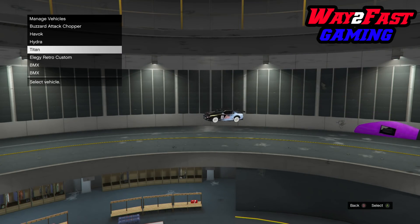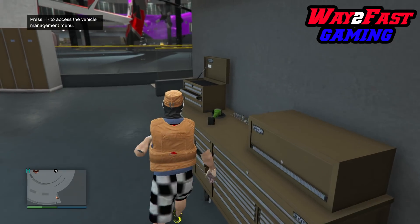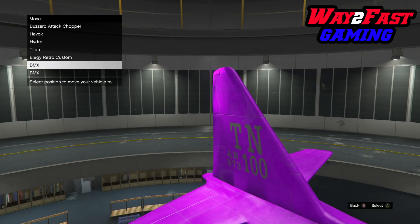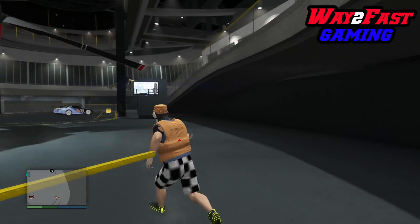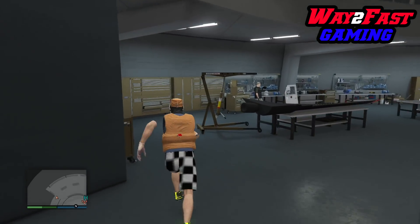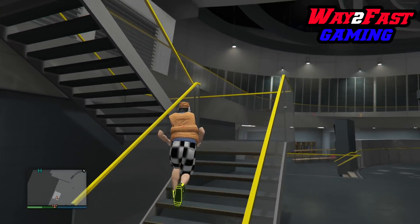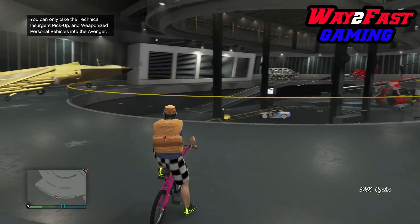Quick disclaimer: you need patience for this. A lot of people don't have patience and this glitch really isn't for them. I actually got the Elegy as close as I possibly could to the yellow circle and the exit of the facility. I had to move my Titan elsewhere in the facility so I could access the Elegy Retro Custom. Now I just want to make sure my two BMX bikes are available — and they are. Two BMX bikes in the facility at all times.